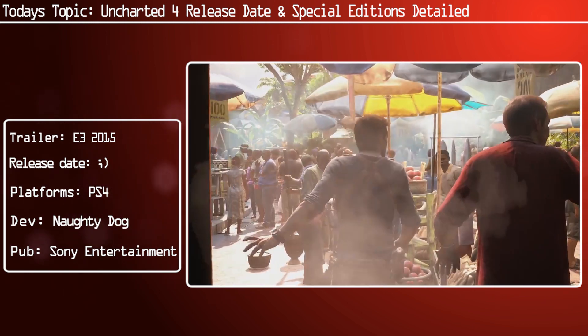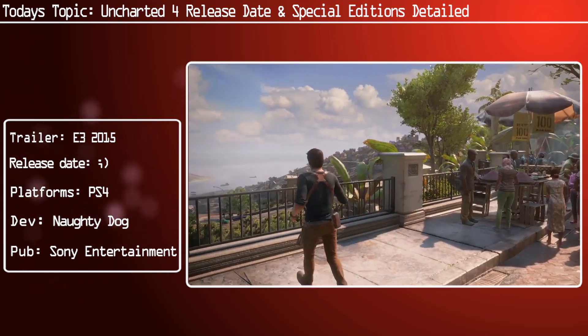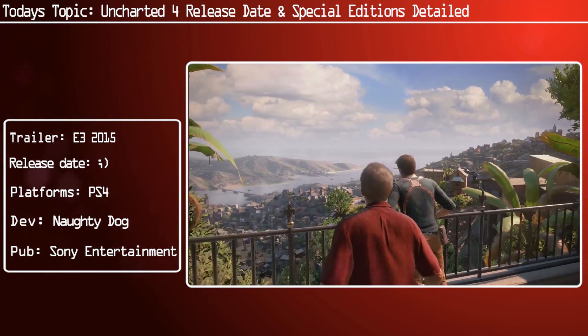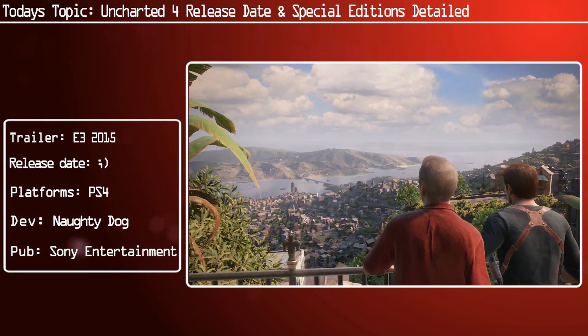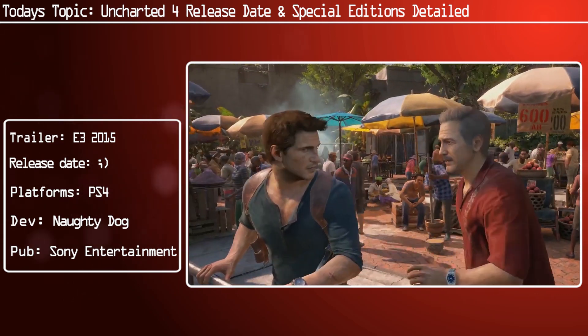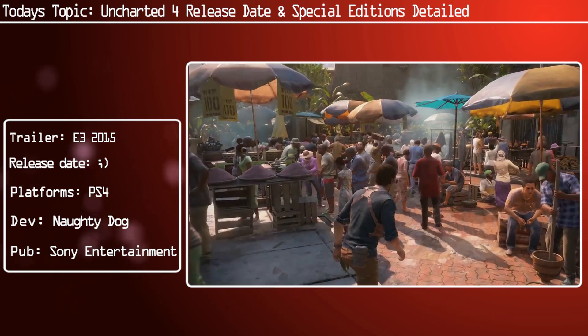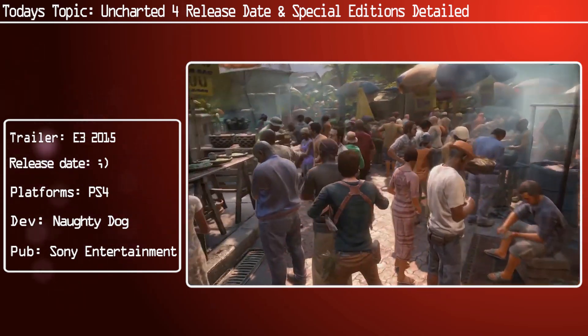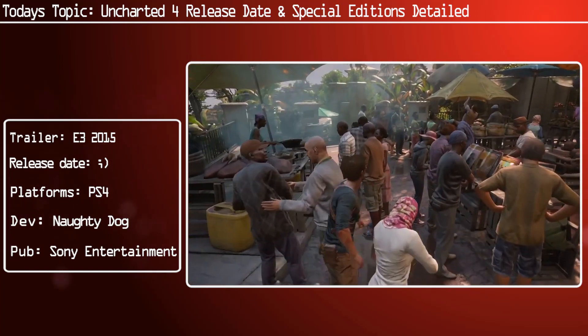The two physical editions are the Thief's End Special Edition and the Thief's End Libertalia Collector's Edition. The Special Edition includes the game, a collectible steelbook case designed by Alexander Icanaro, a 48-page hardcover art book by Naughty Dog and Dark Horse, a Naughty Dog and Pirate Sigil sticker sheet, and Naughty Dog points which unlock new multiplayer content and character upgrades.